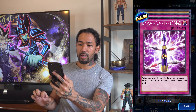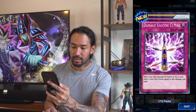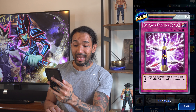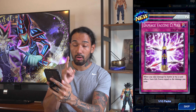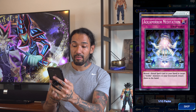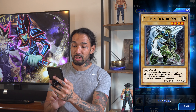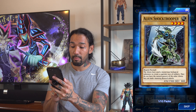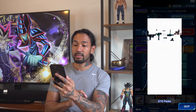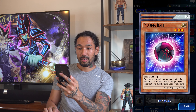Come on, Spine Gilman — give me the Spine Gilman! Right off the bat we got a pretty strong pull here: Damage Vaccine Max. When you take damage by battle or by a card effect, gain life points equal to the damage you took — a trap card, and a really new one. I never even encountered that one in real life. Aqua Mirror Meditation, Alien Shock Trooper, another Alien Shock Trooper. Not bad.